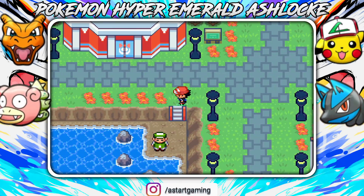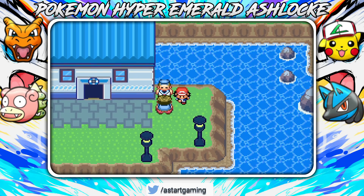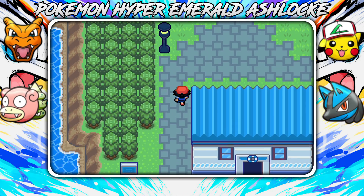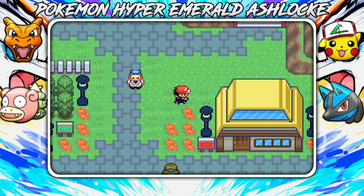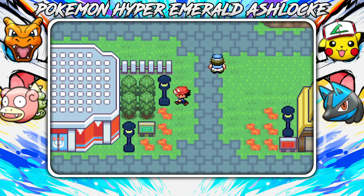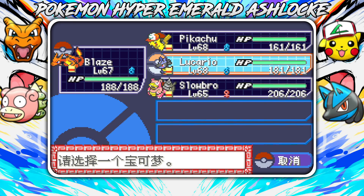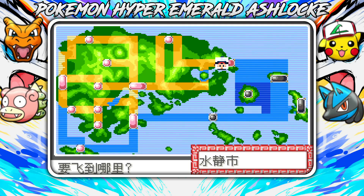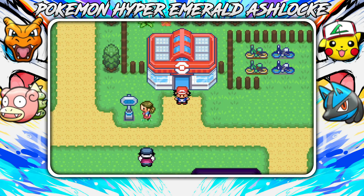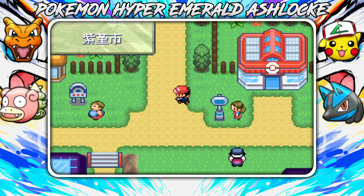Hey guys, what's up? It's SuperboyLG here. Today we're going to continue our adventures on Pokemon Hyper Revolt. Last time we couldn't retrieve the blue orb or the red orb from Archie - he just stole it in front of our eyes. So we're going to stop Maxie today before he gets his hands on the blue orb. We're heading to a town with an XY villain from the XY games.